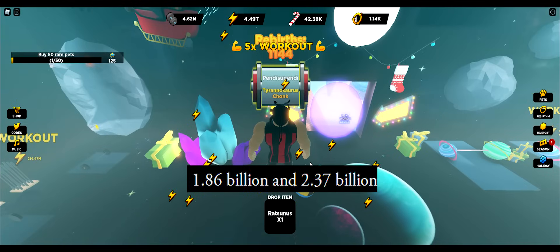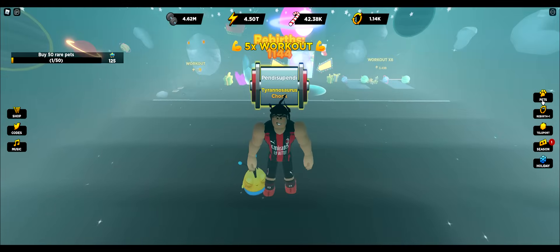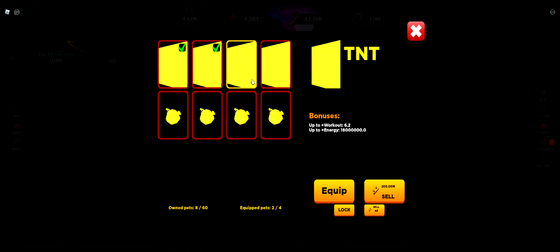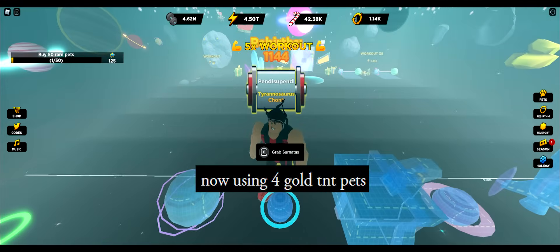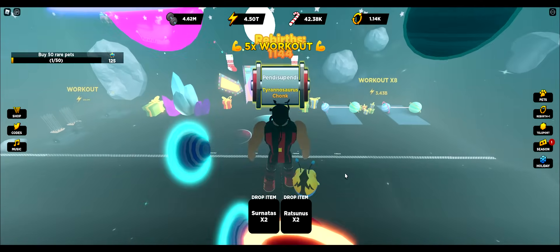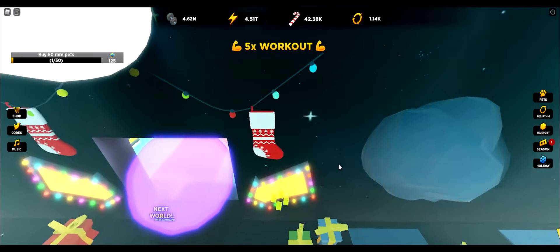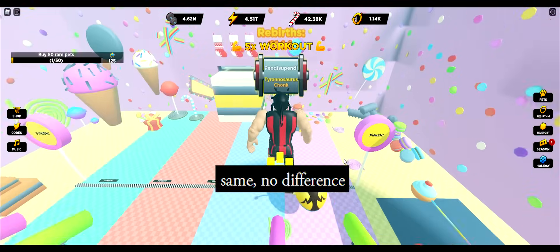With four gold angler fish pets: 1.86 billion and 2.37 billion. Now using four gold TNT pets: 1.86 billion and 2.37 billion — the same, no difference.